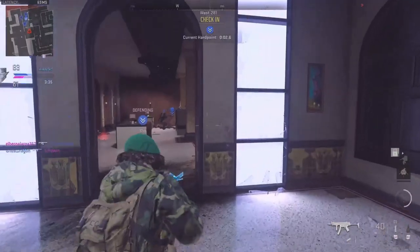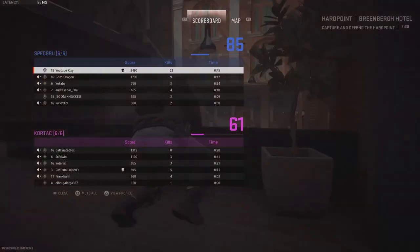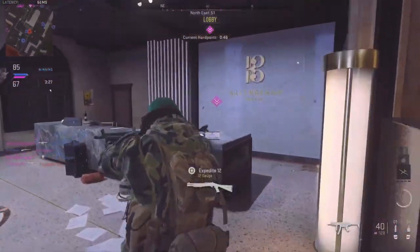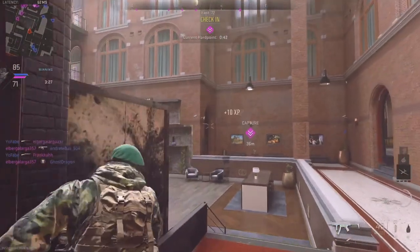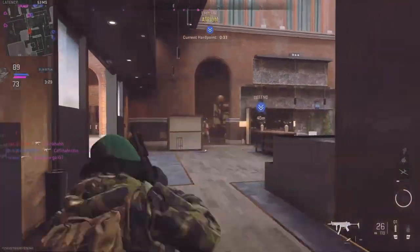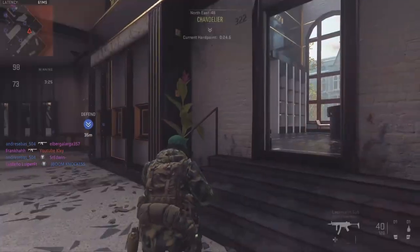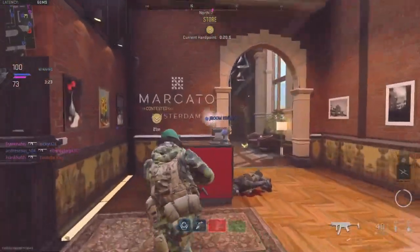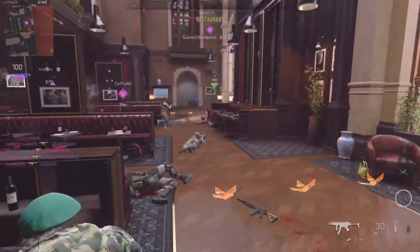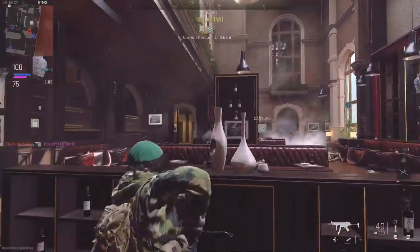Location updated. Changing mags. UAV is bingo fuel. Friendly UAV on station. Subtacs out! Changing mags. Reloading. Enemies inside the perimeter — up! Dropping ammo here. Throwing stunner! Changing mags. Target area updated — move to the hardpoint.